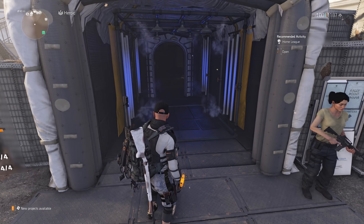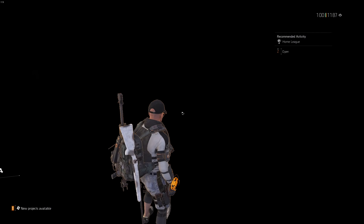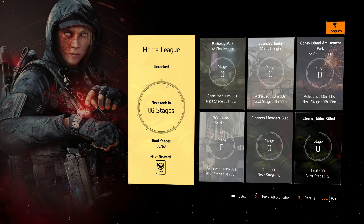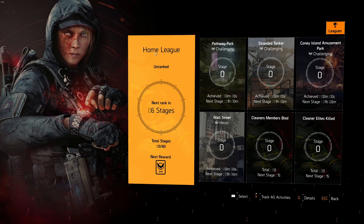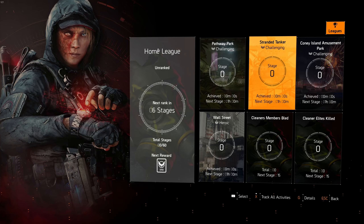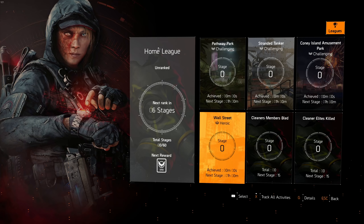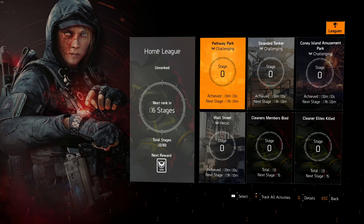Today they released a new league called Home League, so I thought we would just take a quick look and check the overview of how it looks. It's actually going to feature some of the new missions from Warlords in New York — maybe not that big of a surprise since the last manhunt was in New York as well. So we have Halfway Park, Stranded Tanker, and Coney Island on challenging, and then Wall Street which is on heroic.